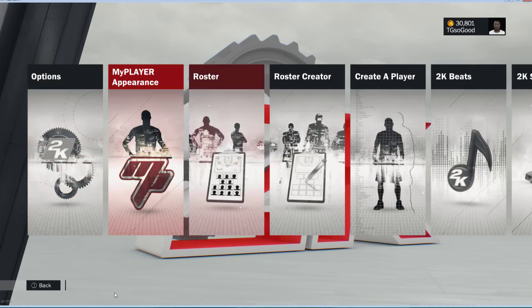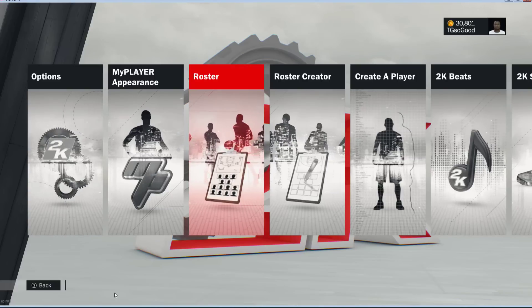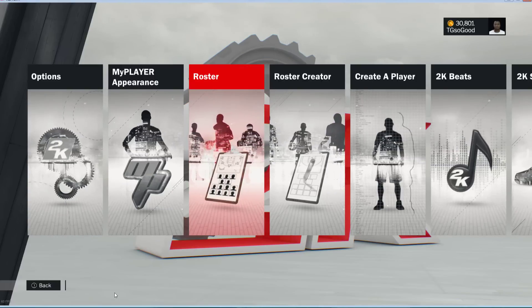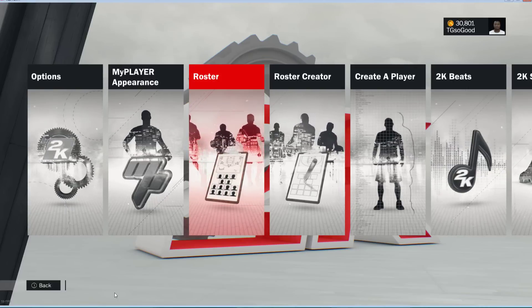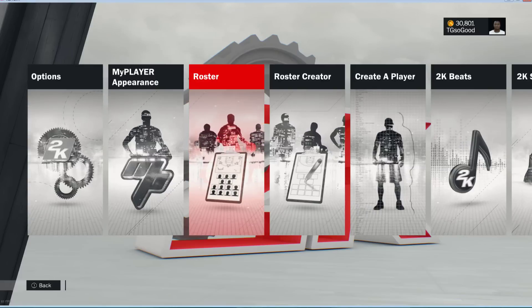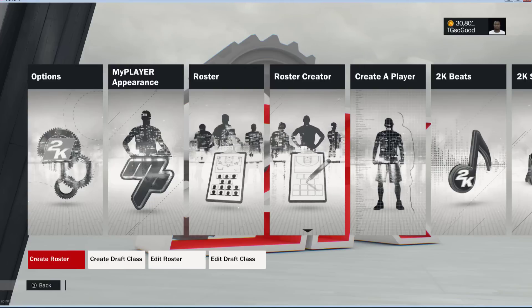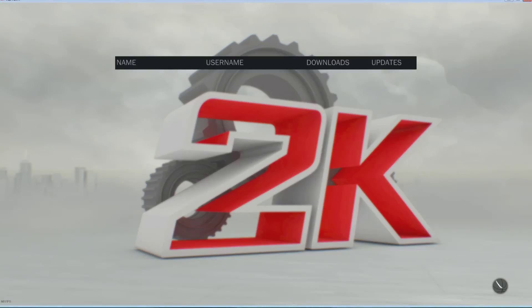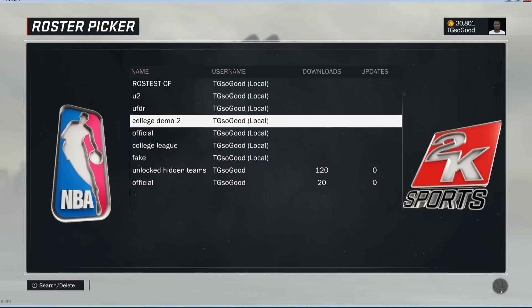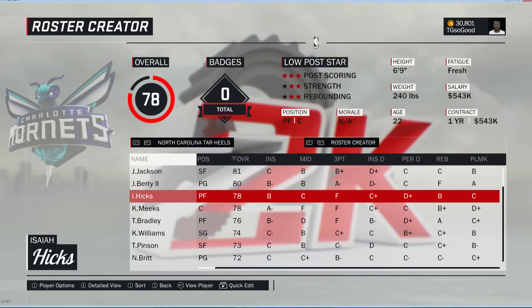Today's video is showing you how to take your rosters that you create or that you download and put them in My Career. You could also put them in My GM, My League, Season, and Playoff modes using the same method. First thing we want to do is grab any roster you want — go to Create a Roster, or if you already have it, go to Edit Roster.